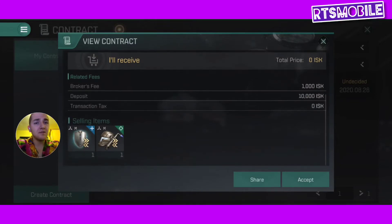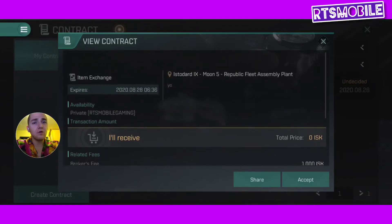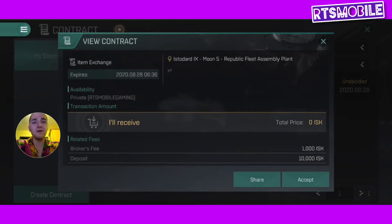My buddy is only asking for... he didn't ask for much. No price — he's giving it to me for free. Very nice. So my friend here in the corporation is sending me the contract for free.